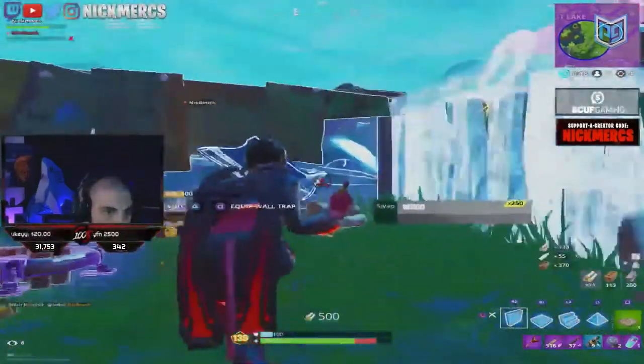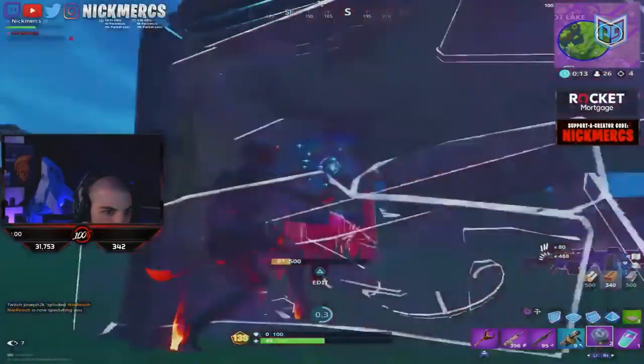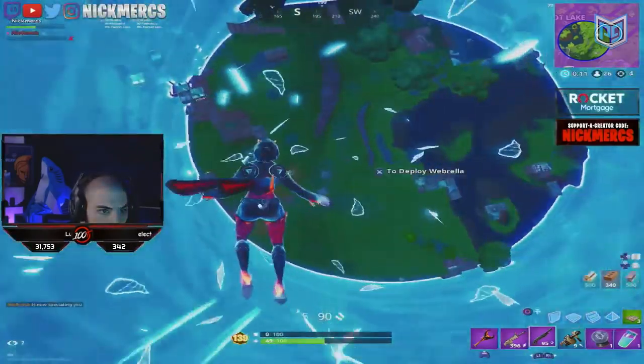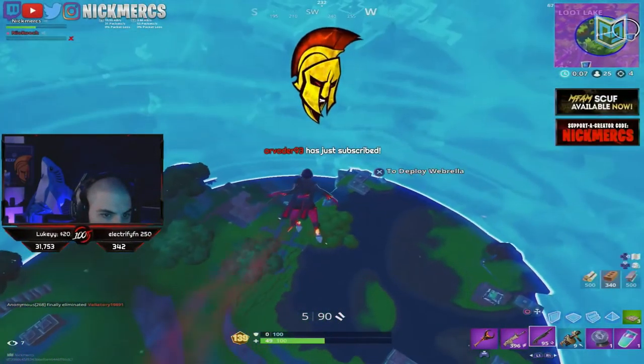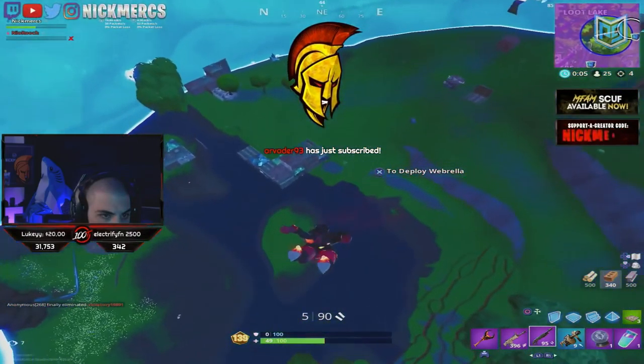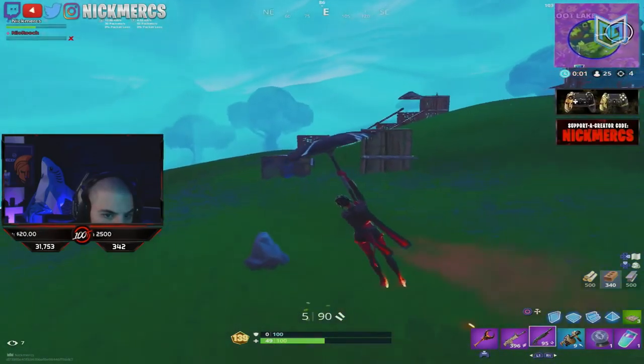Nioli dies. Nick takes a bunch of damage as well so he pops one of his Rifts in order to get away. He jukes his opponents by skydiving away from them. This seems to work since they stop shooting, allowing him to float back to Nioli's loot at the edge of the next safe zone. That spot is just too good not to land at again.